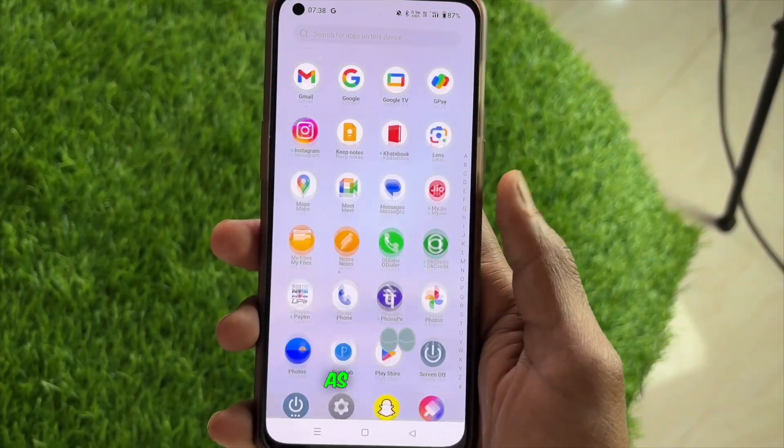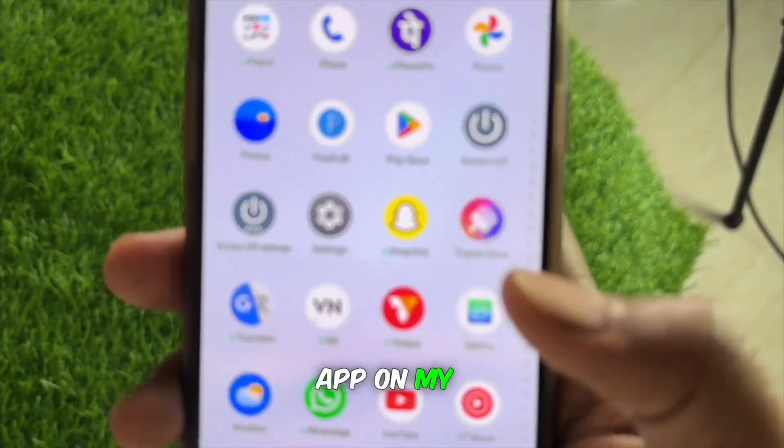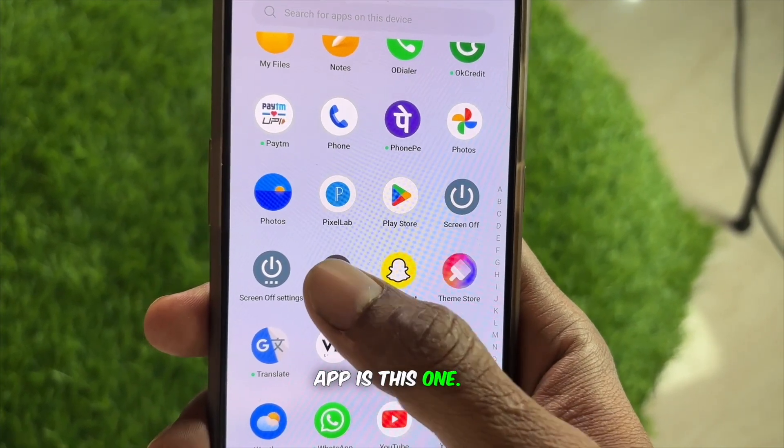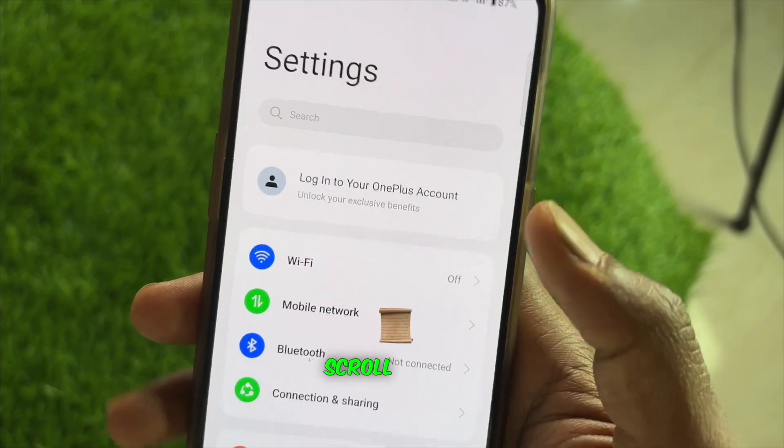First, go to your phone's settings. This is the settings app on my phone. Open your phone's settings, click on it, and after clicking, scroll to the top.